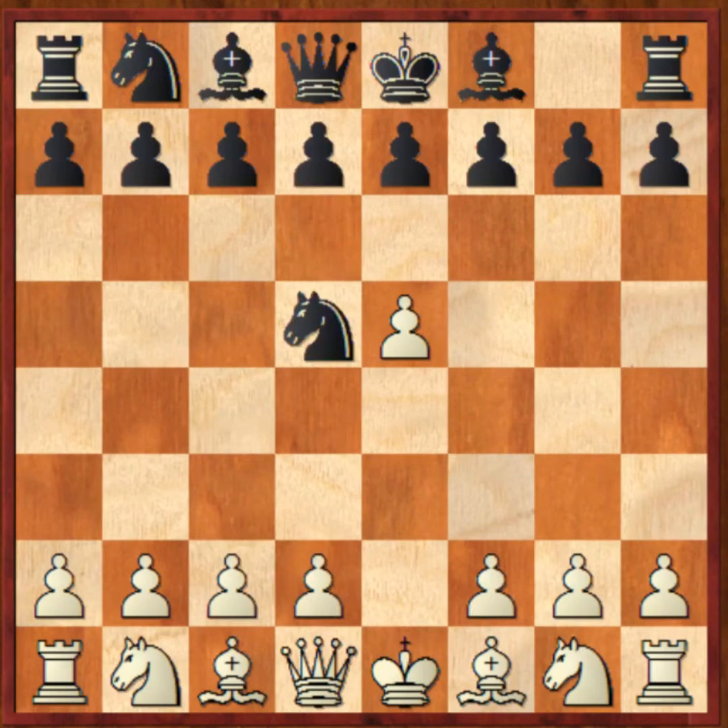But back then I didn't know all of this theory. I was just learning, so I played the more piece-active move, Knight to C3. Definitely not the best move because it lets the Knight trade itself off, and you're letting Black get rid of a piece that you could have gained time on with C4 or D4 as shown earlier. But Knight C3 is a fun move, especially for a kid.